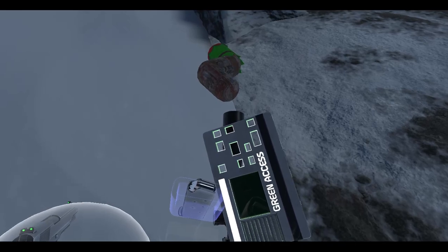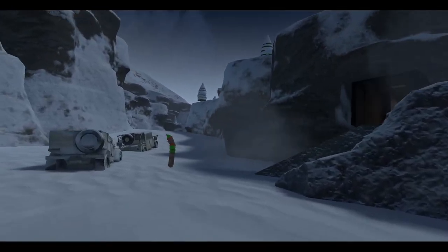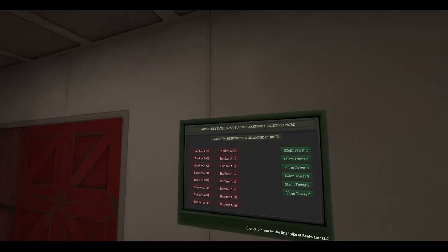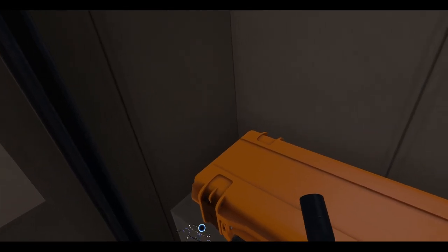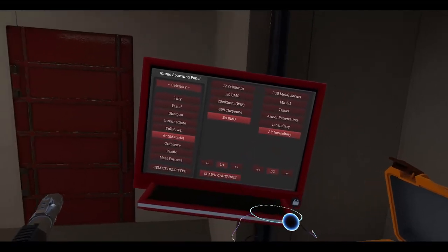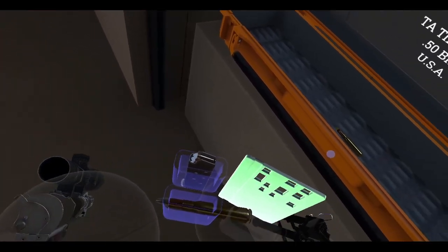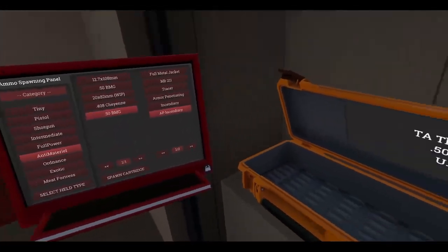Let's grab ourselves at least a health power up. Let's actually get some weapons. Bunker four is always useful - I think one of the best weapons to come out of Meat Fortress is the Triple Action Thunder. Let me grab this, select held type - incendiary. Okay, put the scope on there just in case we need it.